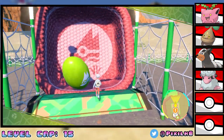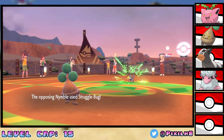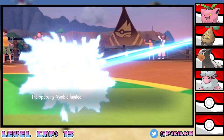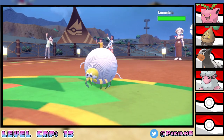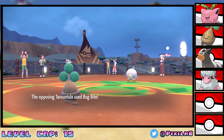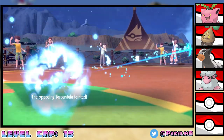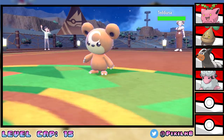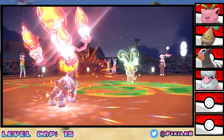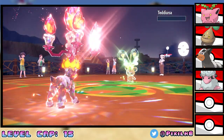We kick the Massive Olive into a basket for the first gym's trial, and Katie starts out by sending out Nymble as we send out Neon. She goes for a Struggle Bug, barely doing anything, and then we go for a Rock Throw taking it out in one hit. Tarountula is out next, and goes for a Bug Bite barely doing anything, as we go for a Rock Throw barely not taking it out. Tarountula hits us to half HP, then Rock Throw takes it out. We send out Raiden as Katie sends out Teddiursa — we both Terastallize, go for Howl to raise our attack, then Fire Fang takes Teddiursa out in one hit, winning us the first badge.